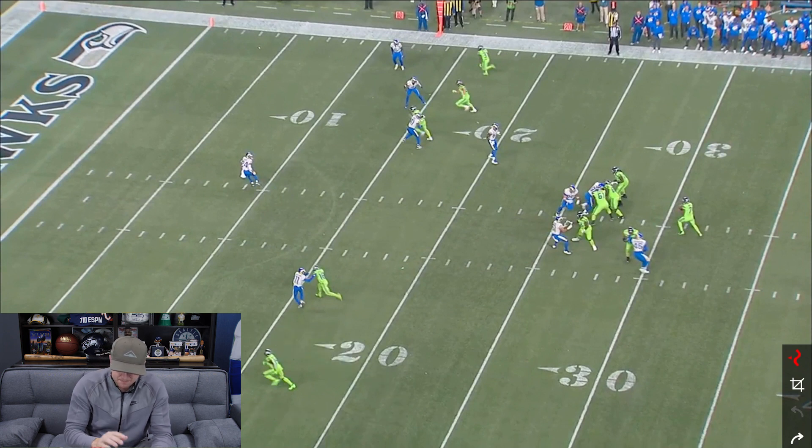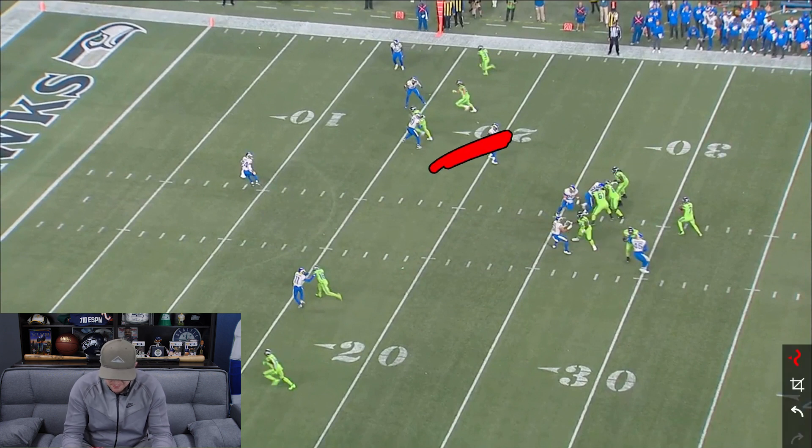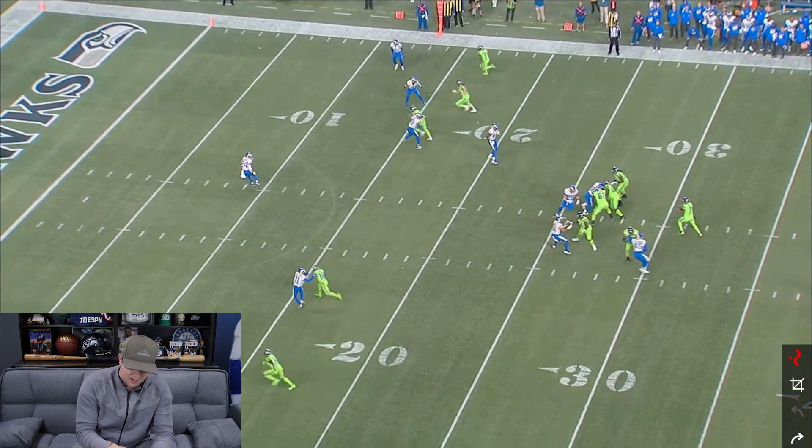So pre-snap, Geno Smith has a pretty good idea that they're going to get one-high coverage. They go to the snap — four-man rush here. The Seahawks should be able to take care of that very well, with Leonard Floyd dropping out, which is surprising — why you would not be sending Leonard Floyd, one of their better rushers next to Aaron Donald, to the quarterback. But Geno Smith knows where he wants to go: one-on-one matchup. This is stealing every single time — DK Metcalf against their fourth DB on the depth chart. And you can see why he's going to throw this go ball to DK Metcalf.